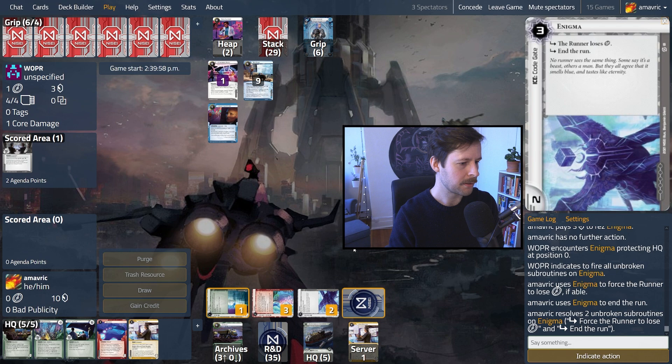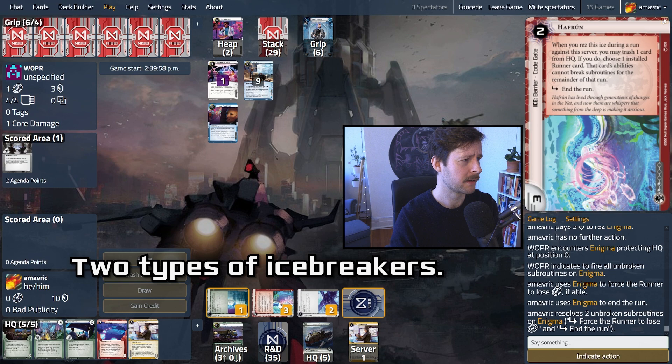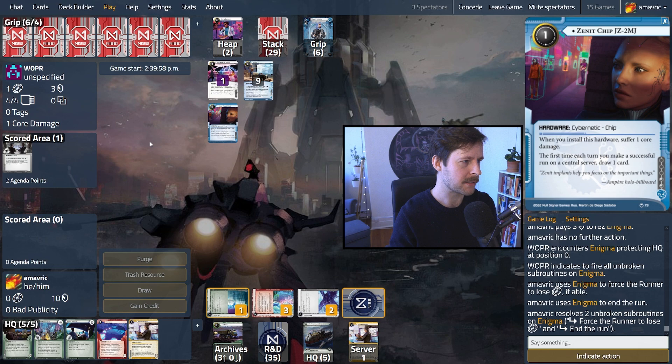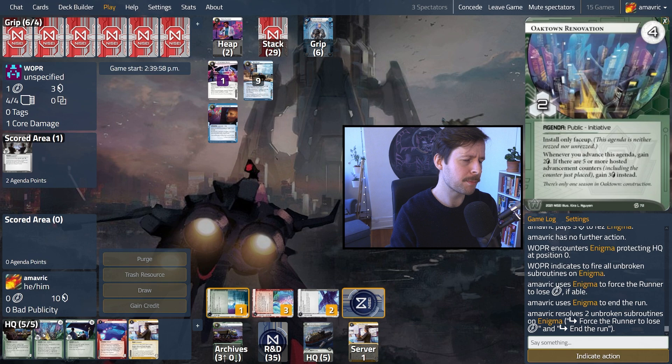The Red Team hits Enigma again, forcing us to rezz — we lose a click there too. Now they know we have ice on everything, and just a Fracter gets through or they need two types of breakers depending on which server they want to run, since Haffron is technically both a barrier and a code gate for three credits. If they're on all run-based economy, this might slow them down. Getting Matryoshkas down is expensive. We're keeping them off the Zenit draw — they only have three credits so they can't really play Dirty Laundries. We want a second ice on the remote server and then push the agenda.